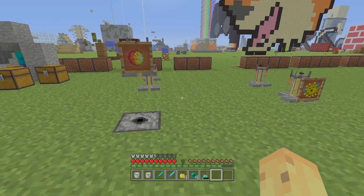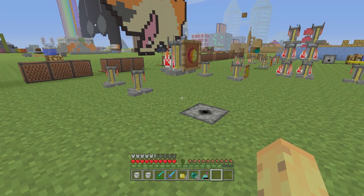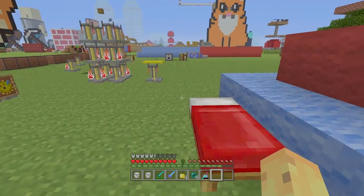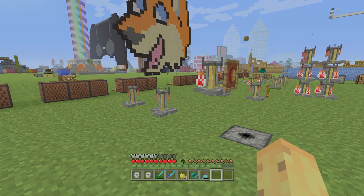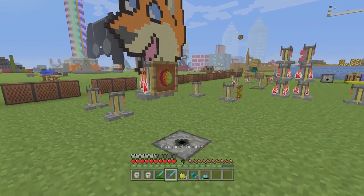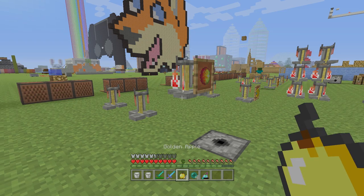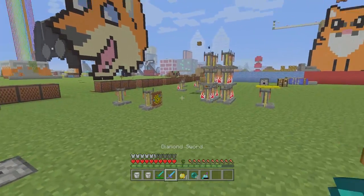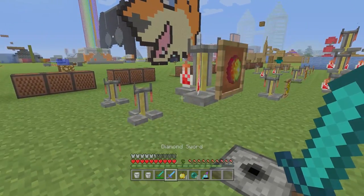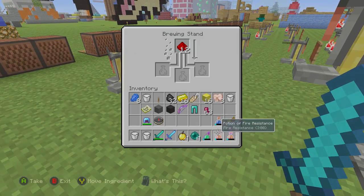In Minecraft there are three deaths that will give you super unavoidable pain and also a loss of items, and losing items in Minecraft is so devastating — it can be a game-ending thing if you just lose your enchanted armor or enchanted sword. Two of the ways you can die are from a creeper or multiple creepers blowing up your stuff, or falling off the world. These two are reasonably easy to avoid. The last one isn't easy to avoid though, because it involves being knocked into fire or lava.